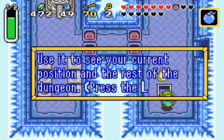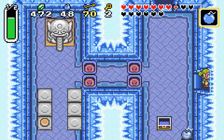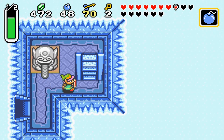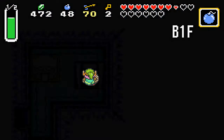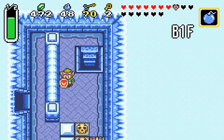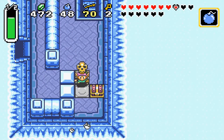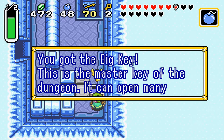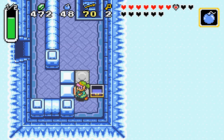Got the map. So anyway, we got the map, we got the compass — last item on our checklist is the big key. You got the big key — this is the master key of the dungeon. Good stuff. Let's go back. As you can see, we're back at the dead end we were at a little while ago. That's okay.